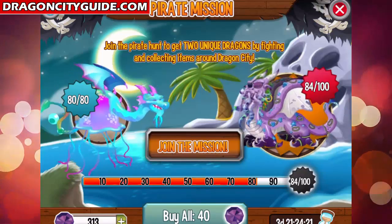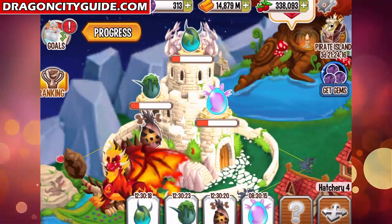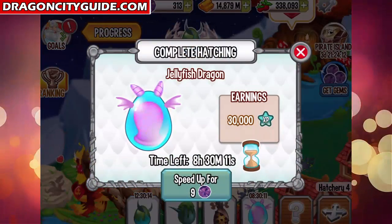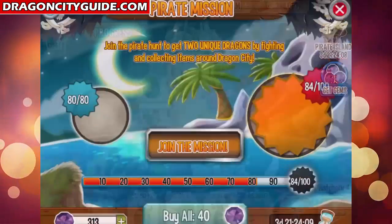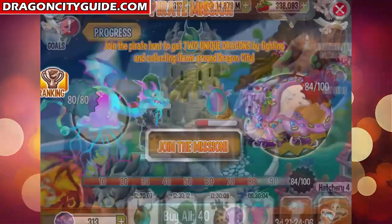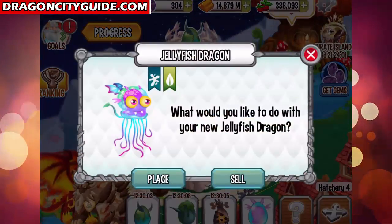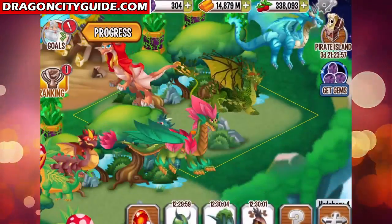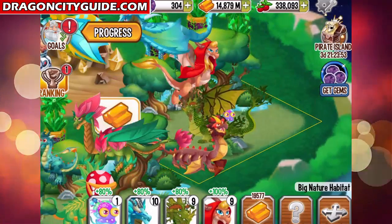We got the Jellyfish Dragon in our hatchery, so let's level it up to see how it looks, and then buy the other dragon — the Octopus Dragon. Let's speed it up and place it into a nature habitat. Check her out, the little baby Jellyfish Dragon — very cute!